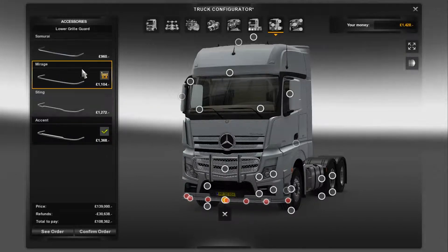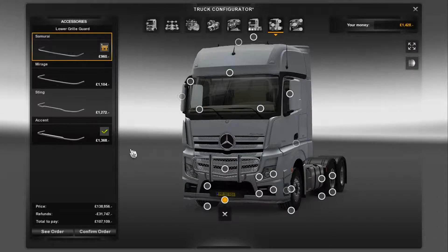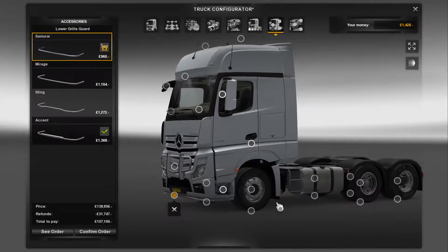Grills - not many options in the stock truck. Most have lighting points on there.